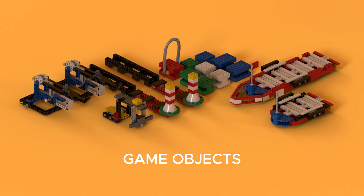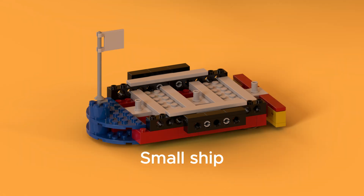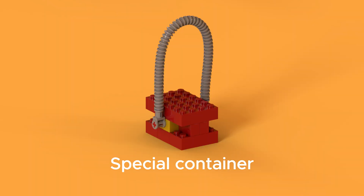Game objects: Big Ship, Small Ship, two small white containers, two small green and two big blue containers, and a special container.